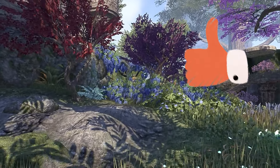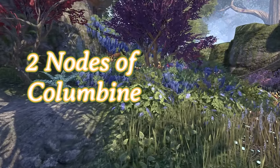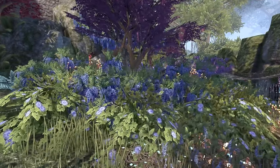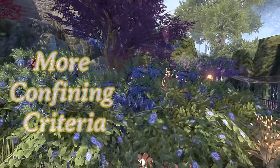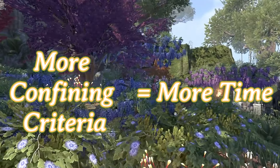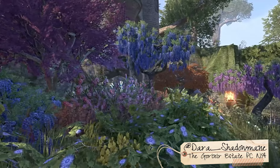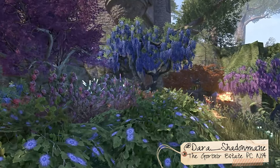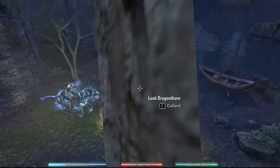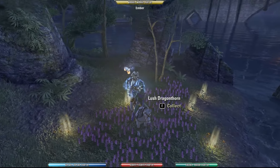My rule of thumb is that I want there to be at least 2 nodes of Columbine. But you can come up with a rule of thumb that works best for you. Just know, the more confining you make the criteria, the longer it's going to take to meet. For example, finding 4 nodes of Columbine is going to be less likely than finding 2. If the survey nodes in front of me do not contain 2 of the 6 nodes as Columbine, I do not touch any of the nodes.